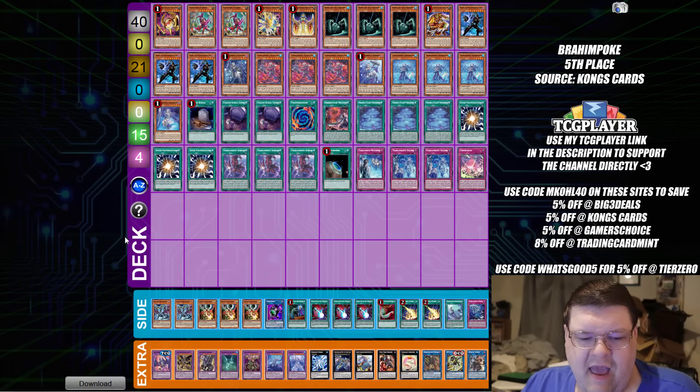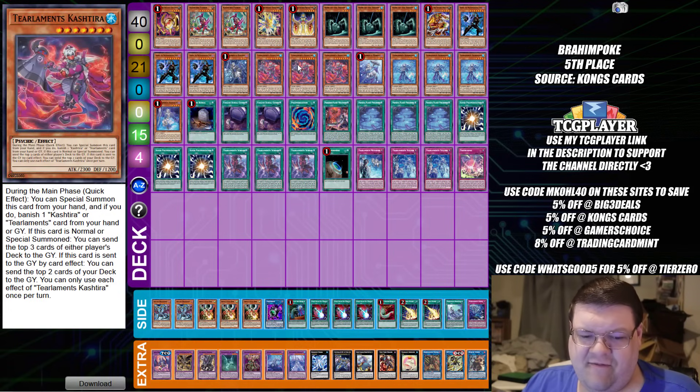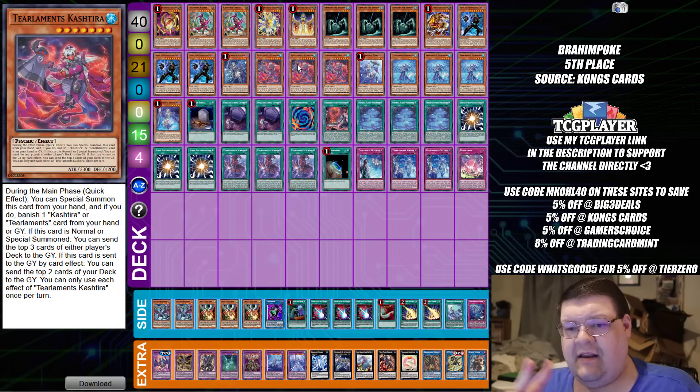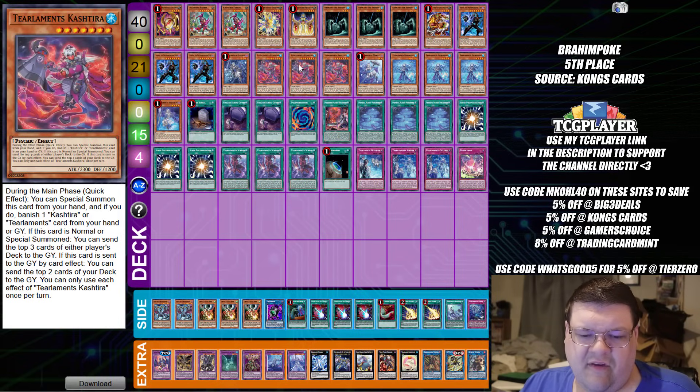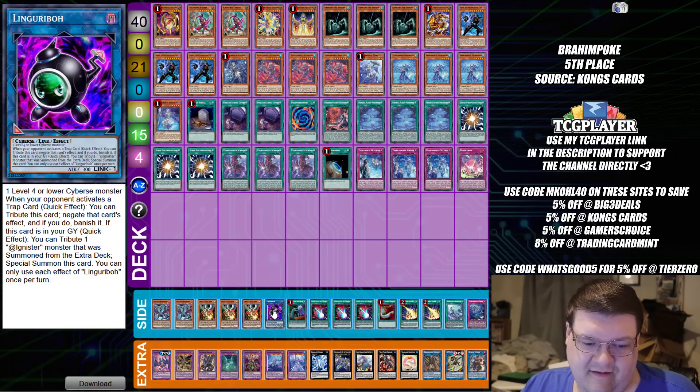We have some Tier Elements back here today, and you might have seen a very similar build to this in another video recently. The Duelist that has been piloting this — I feel like they've figured out what they want to do with this deck. The ratios feel very optimized. I'm not saying this is the best Tier build out there, but for the amount of time and development I've seen from this Duelist, I think they're pretty happy with this. At least they have the Nightmare Corruptor Iblee out. While this might not be the most optimized list for somebody else, for them they're very happy with it, and it's amazing to see them consistently pile-driving through the meta.